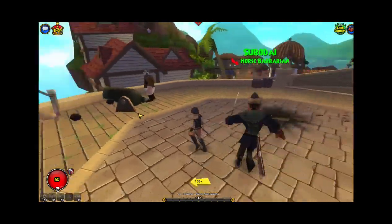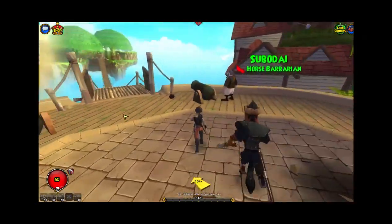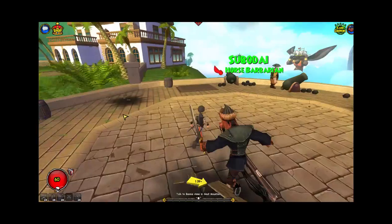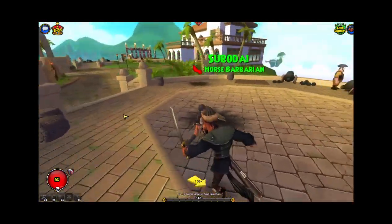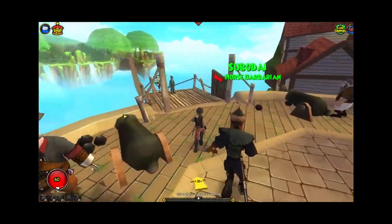For those of you who do not know, Pirate 101 is a tactical RPG. It's turn-based and you have a battle board that you move around on. If you've ever played Pokemon Conquest or Fire Emblem, it's a bit like that.